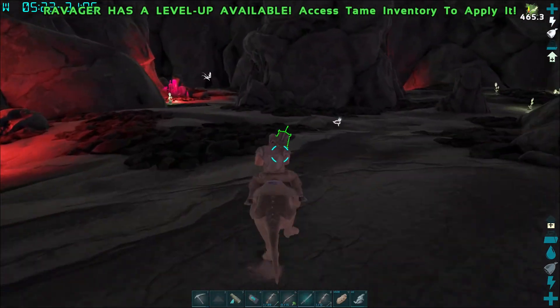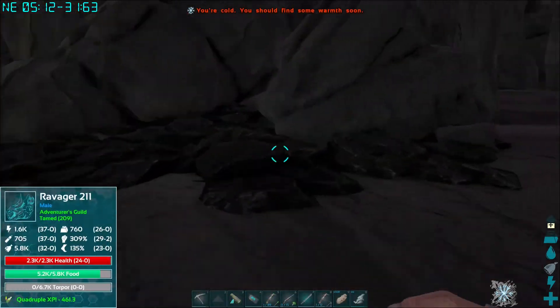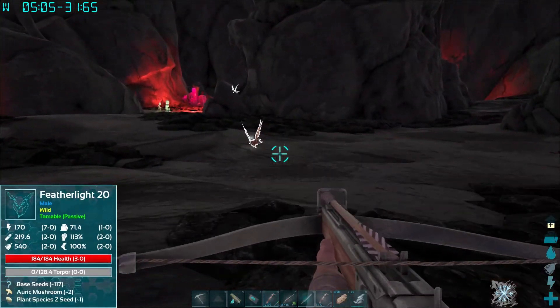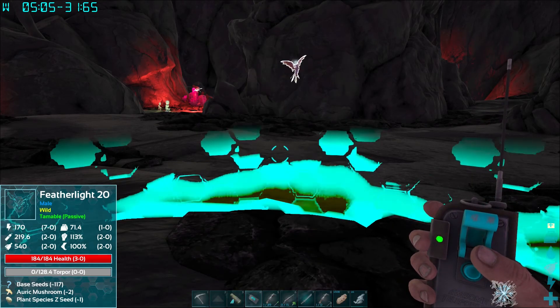We must tame a featherlight. Stop everything we're doing. Tame a featherlight. Okay, you, stay here. What is it? What does he want? An auric mushroom. Let's go Adventure Island.